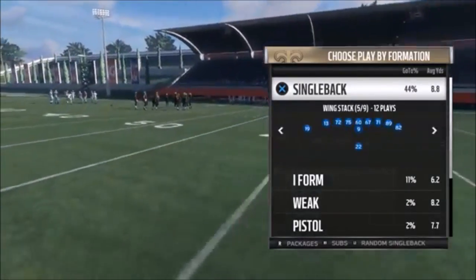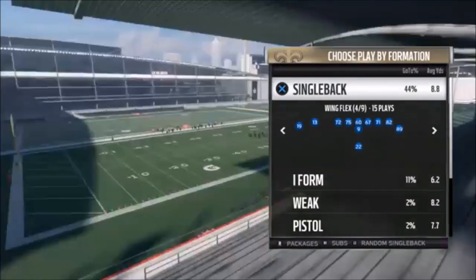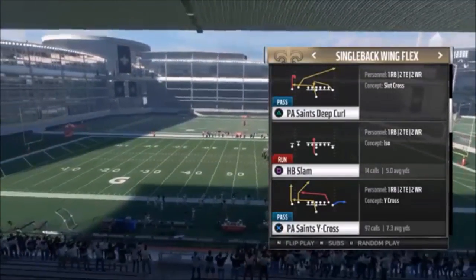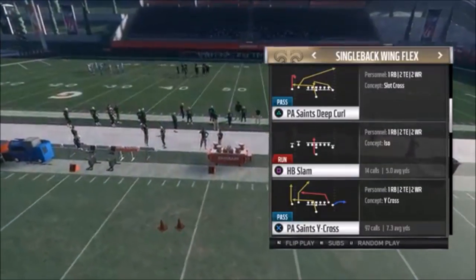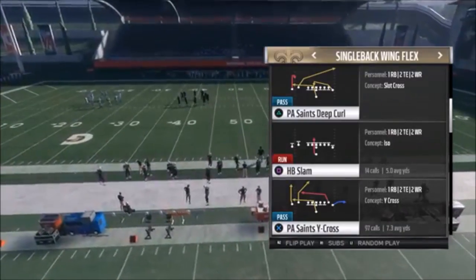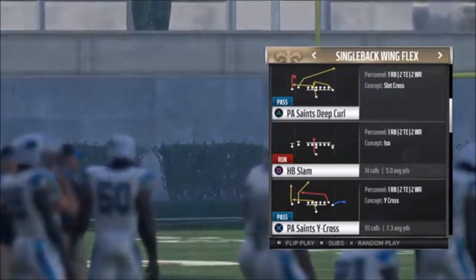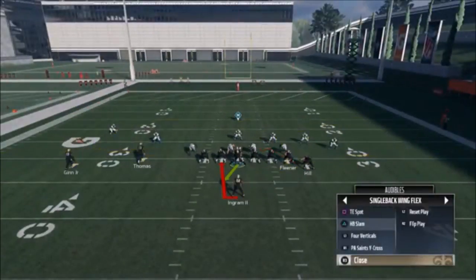Let's get into the first play. If you watch any of my gameplay videos, you've seen this play. This first play is definitely one of my favorites — it's the PA Saints Wide Cross. I use this multiple times in every game. It's a guaranteed catch and run for a good 10 yards or so, and if they're sending the house you can get even more. It's one of the more consistent plays in this playbook. The audibles here — if you're using the Saints playbook, the slam is in the audibles.